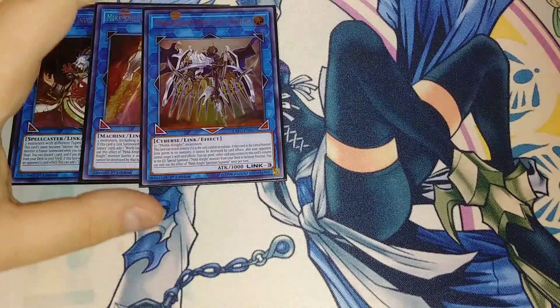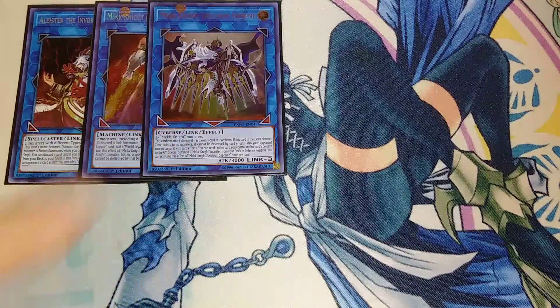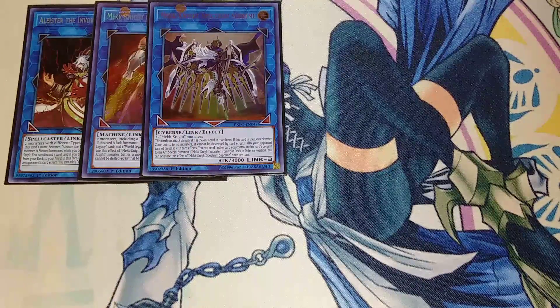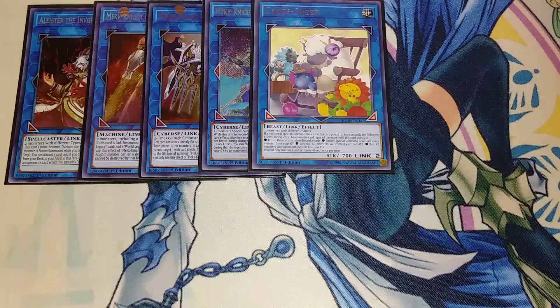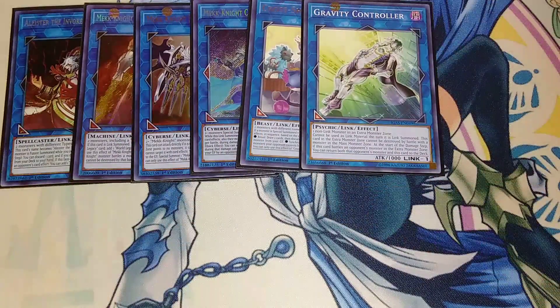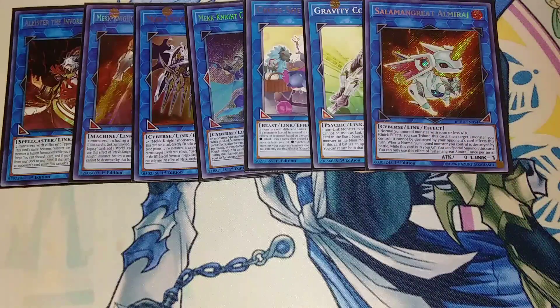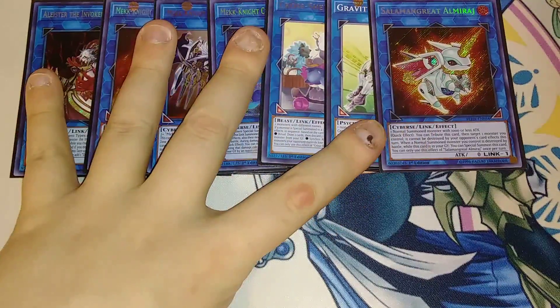We play a single copy of Spectrum Supreme. This card can attack your opponent directly if it's the only card in its column, and if it's in the extra monster zone pointing to no monsters, it cannot be destroyed by card effects and your opponent cannot target it — it's an awesome boss monster. One copy of Avramax to OTK a bit easier. Cross Sheep because we play Invoked. Gravity Controller because we play Millennium Eyes and Thousand Eyes and need to bounce cards. Salamangreat Almiraj — you normal summon Alistair and link it away for this for extra protection, and you can use it for Purgatory.